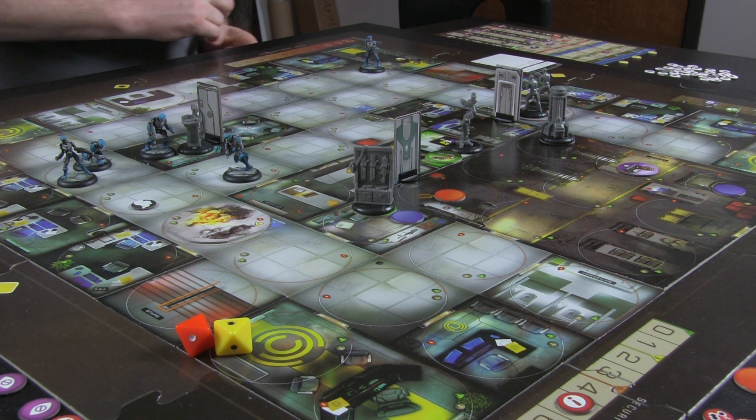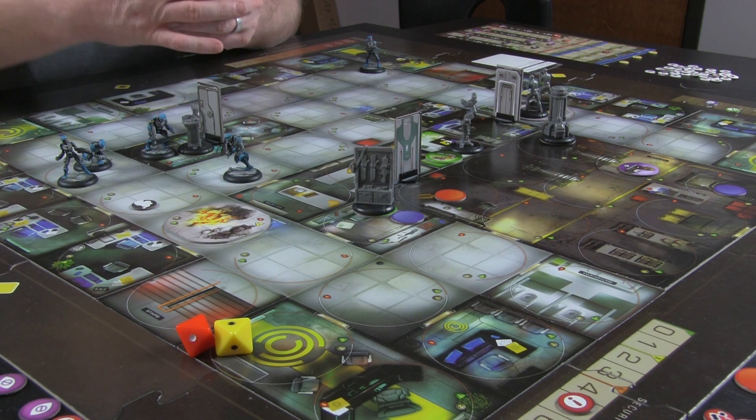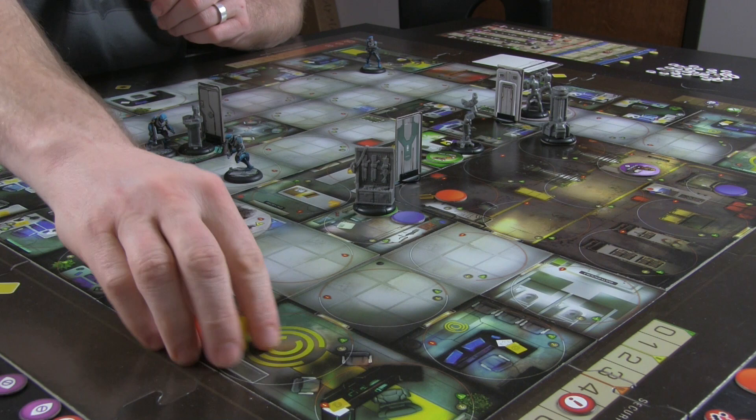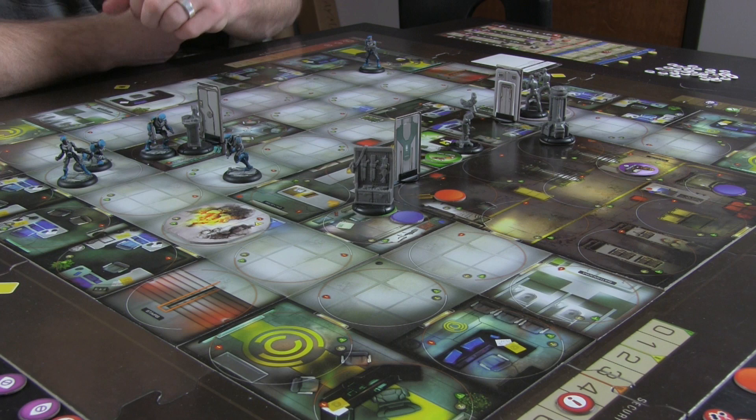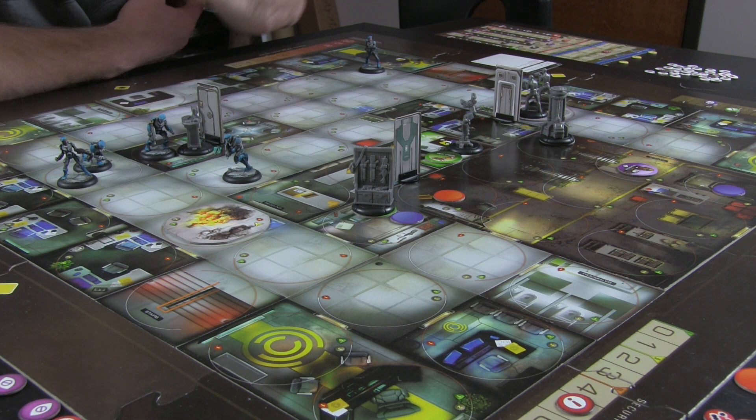Now it is Mercs phase. I've got to be careful because I have ammo issues with my two main guys. Security level three - I've got one, two, three, four, five, six. These guys are going to be gone. So if I'm aggressive right now, if I breach and clear in here, it might be good, leaving just this blue.